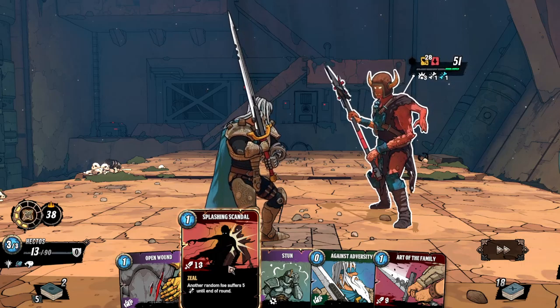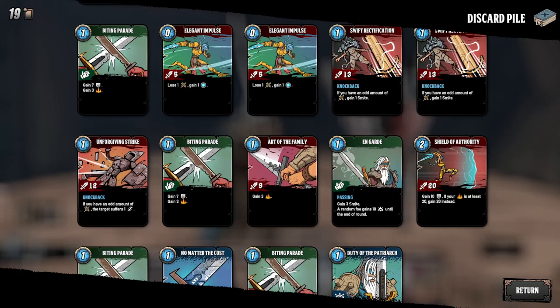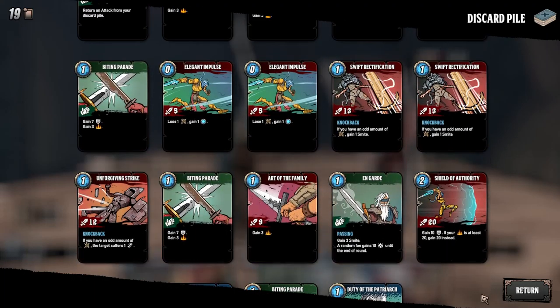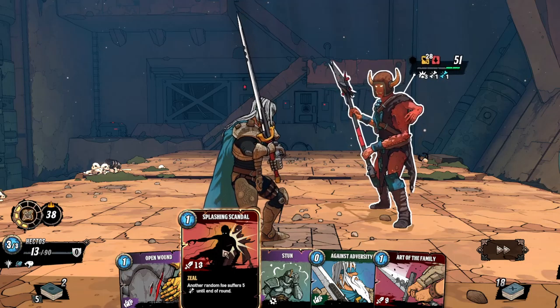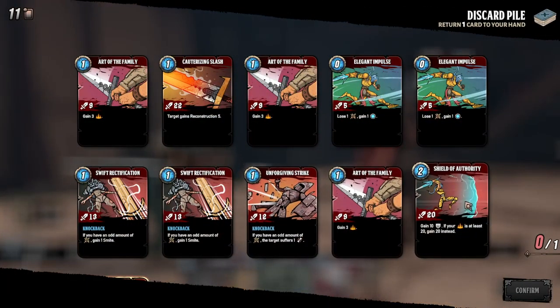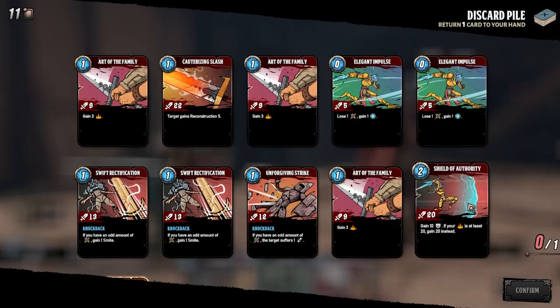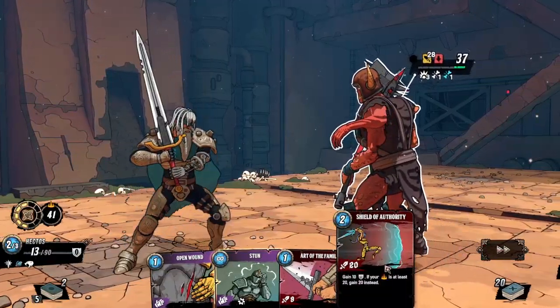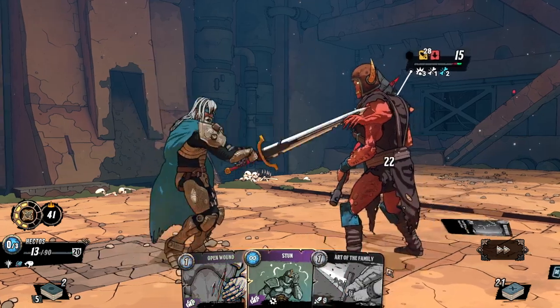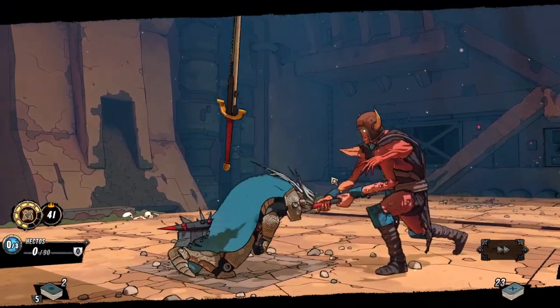Yeah, I apologize for reading the cards again — I've only played through this demo once. Shield of Authority. Maybe I can manage to survive this turn — yeah, barely by the skin of our teeth. Now we need to deal 51 damage or we're dead. Open Wound. Splashing Scandal. No, this is it — and this is how we are dying now. Okay, we have been defeated.